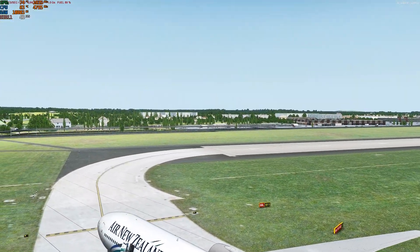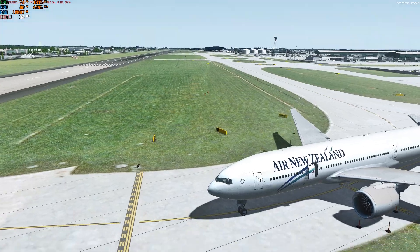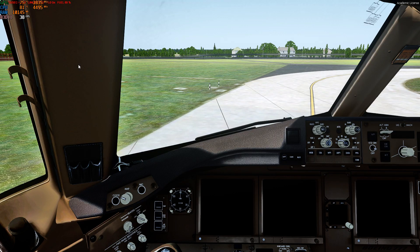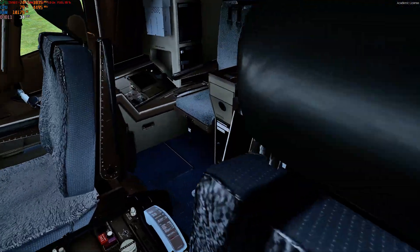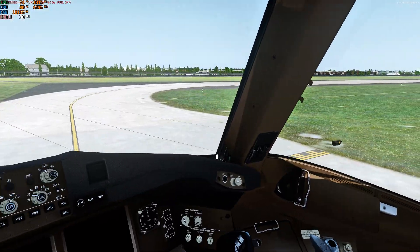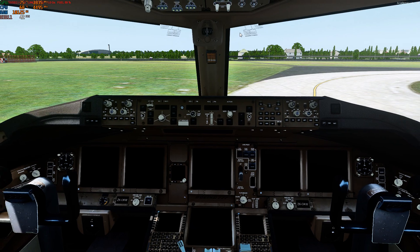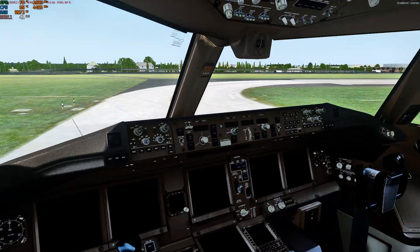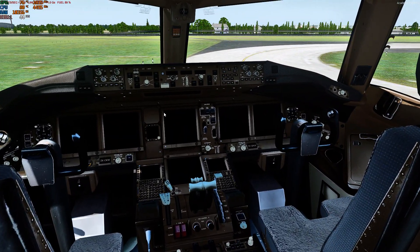Here I am at London Heathrow getting 54 FPS outside with full Aerosoft scenery — it's really smooth. I'm getting around 40 FPS, compared to about 20 before. Inside the cockpit it's 35 to 40 FPS, really smooth. So to summarize my tips: install P3D on an SSD, use an HDMI cable instead of DisplayPort, turn off hyperthreading, and configure the NVIDIA Control Panel as described. I hope this video helps you guys. Thanks for watching!